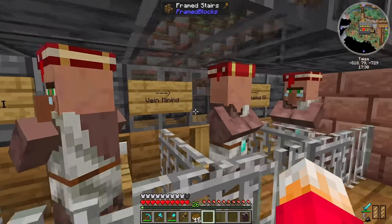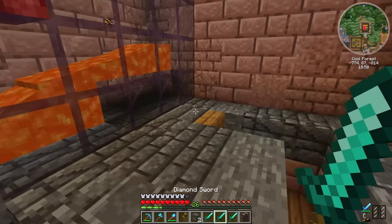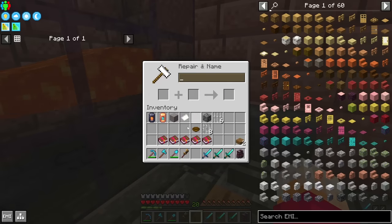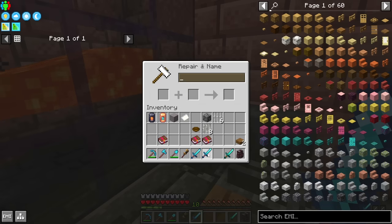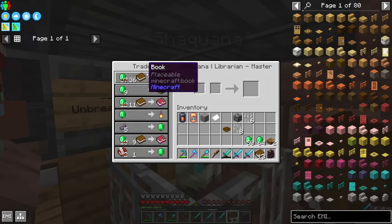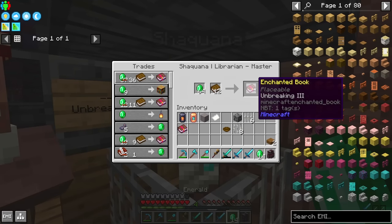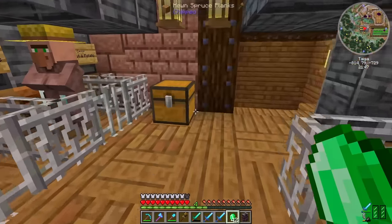Now that we've got a Looting villager, I'm also going to buy some Unbreaking books. Let's go grab those swords — we've got three swords. Looting. Unbreaking. Have I bought Stasis again instead of Unbreaking? I did this last time. I'm such a moron. Sell me the correct book this time — if I buy it, it changes to Stasis. That's so weird.